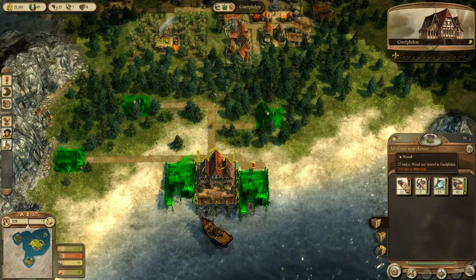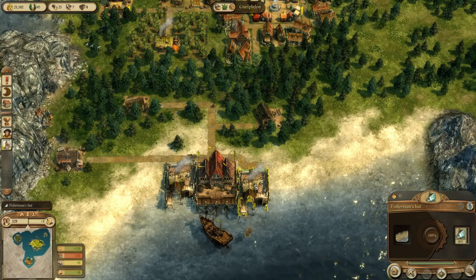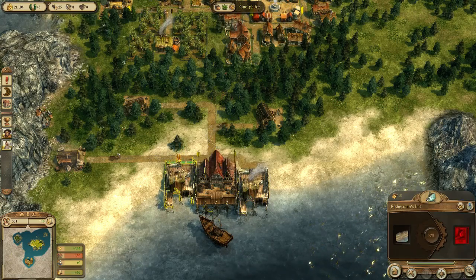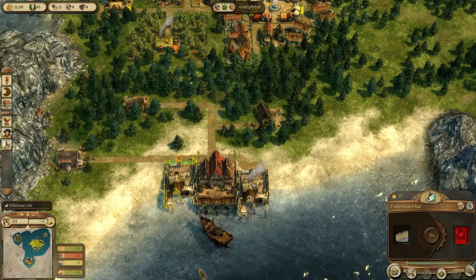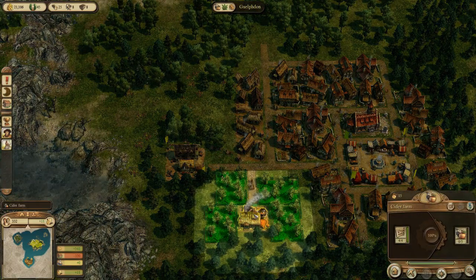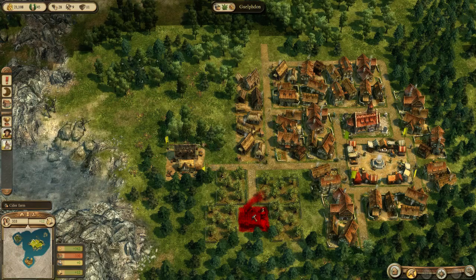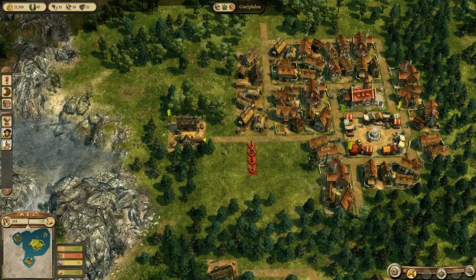Once this cider farm starts producing I'll destroy the other one so I can expand my settlement without a cider farm right in the middle of it. I can also start upgrading the warehouses now since I've got tools and stone. Let's upgrade this one first - there, that's been upgraded. Now we've got an extra wagon going about so we'll collect resources quicker. That might be why the food was showing as going down - the cart took too long between all the different buildings.